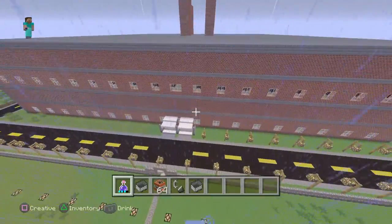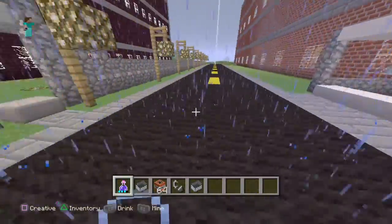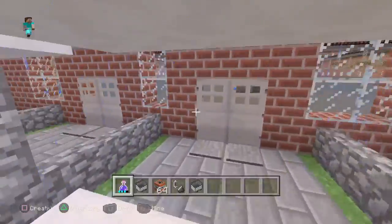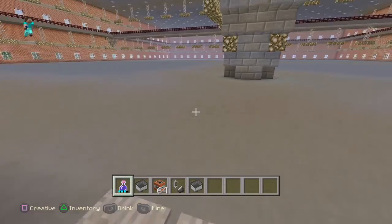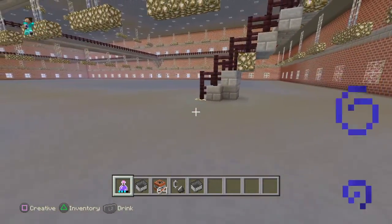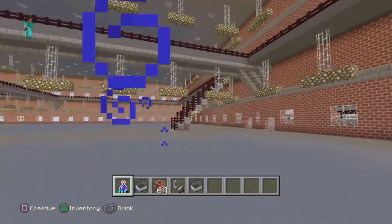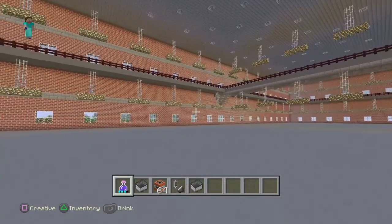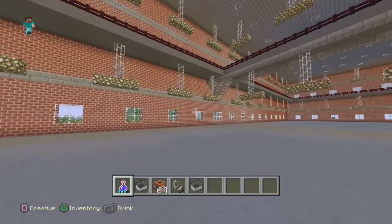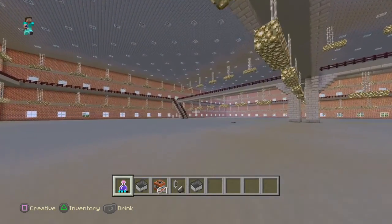Nice little factory here — again, anti-mob proof doors, except for spiders of course. The factory itself doesn't have anything in it yet — it's just the building, the lighting, the walkways set up for now, and stairs so I can get up to the second floor.